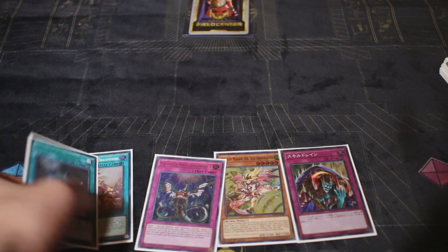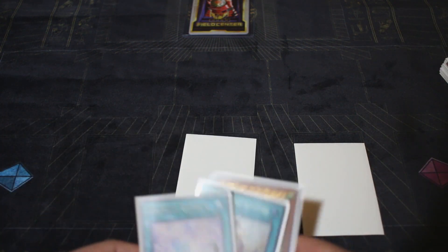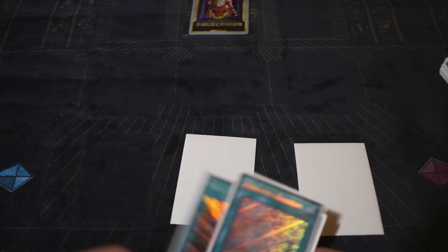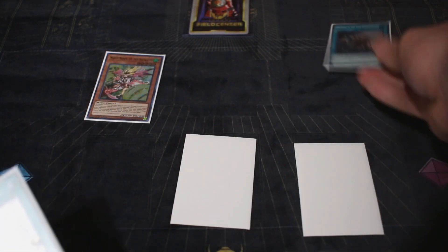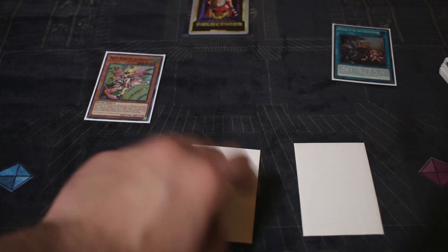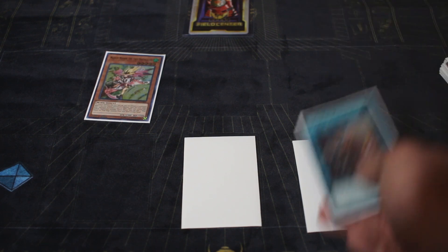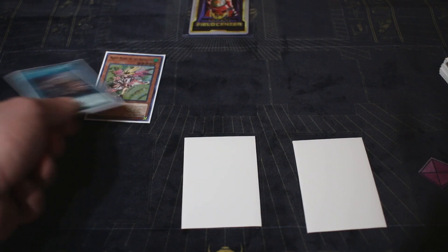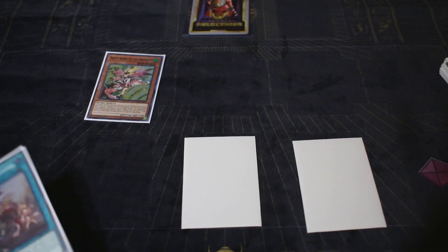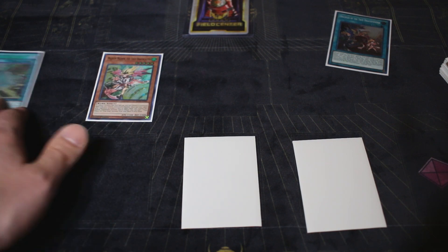This hand we have a lot of stuff especially going first or second — going second you can use Infinite Impermanence from your hand since you don't control anything yet. Going first, you'd set Infinite Impermanence and Skill Drain. You always want to try to get a monster on board first. You can tribute into Majesty Maiden and then activate Diagram — just pop Maiden with Diagram and get True Draco Heritage, which lets you draw two cards.